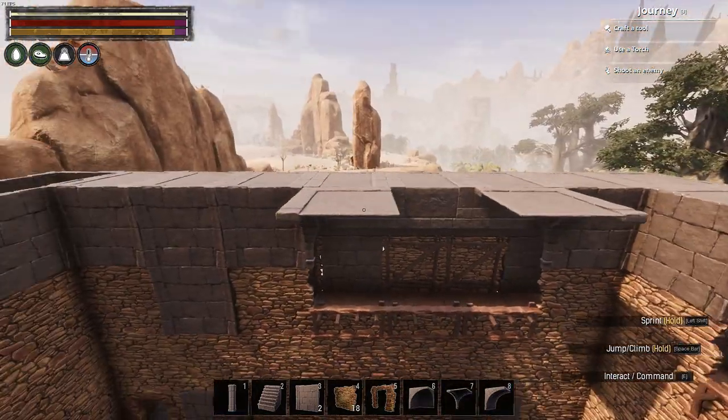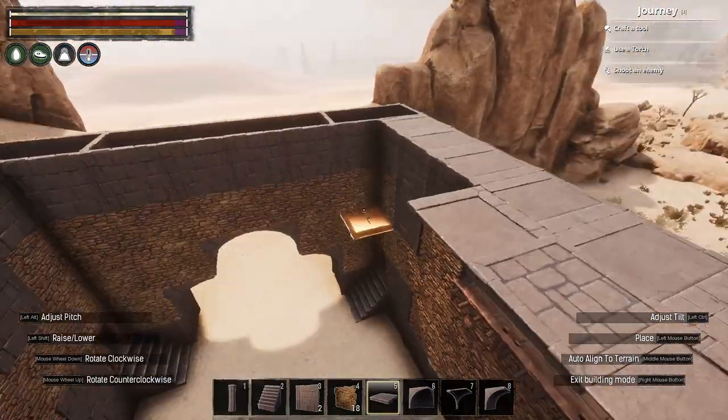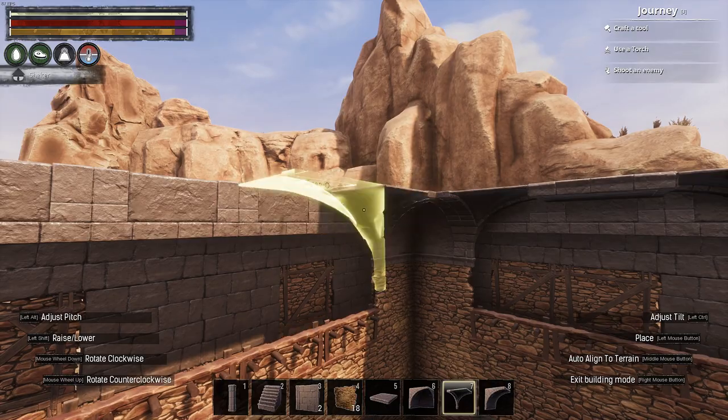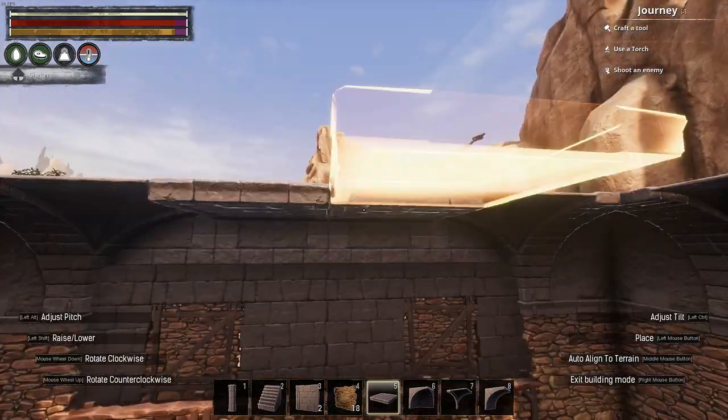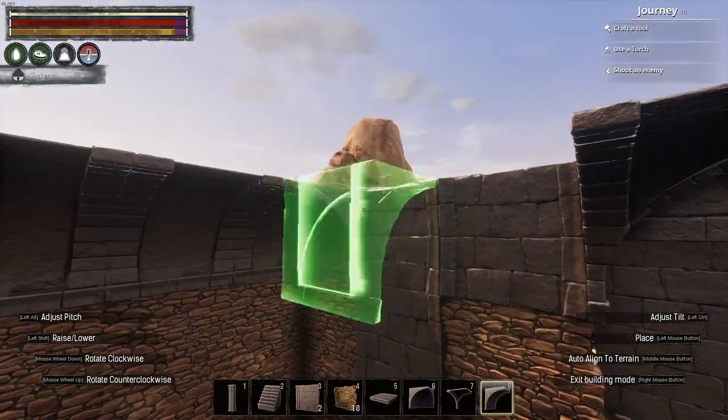Once I'd finished the balcony ceilings, I then used arena vaulted pieces and ceilings to craft a flat roof atop the build, with two 4x2 holes in the roof. I thought that a flat roof would suit the desert environment and the Stygian theme a bit better, and in the end I think it did work quite nicely.